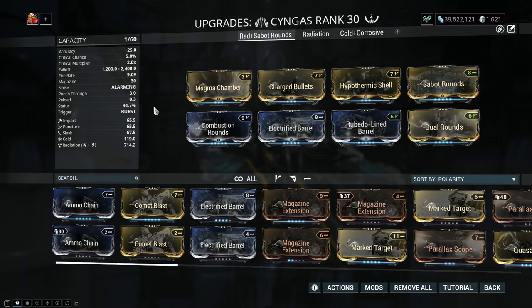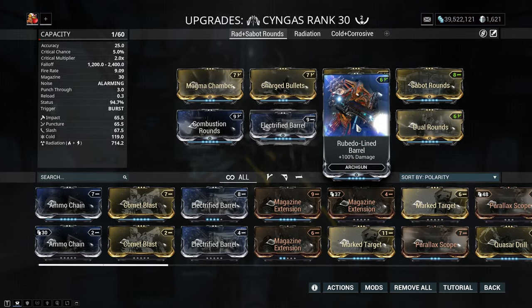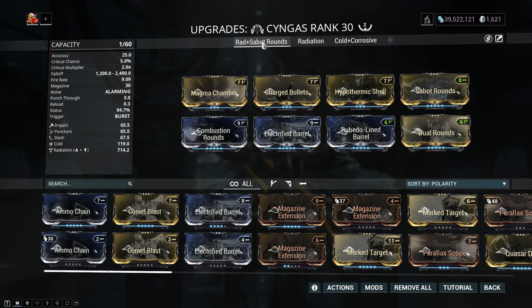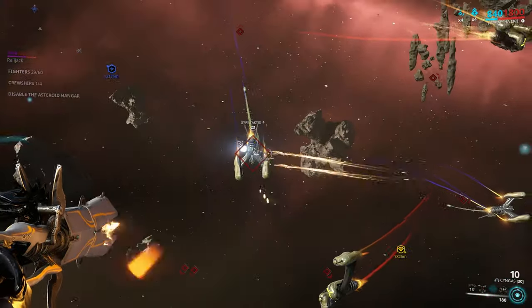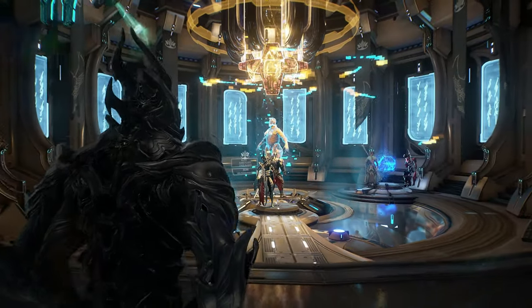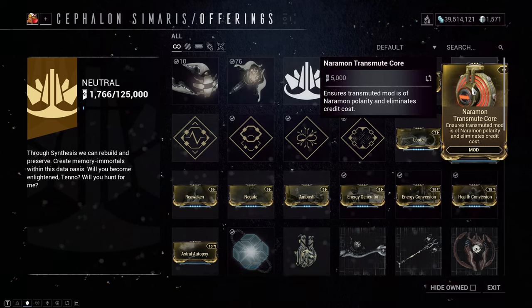Here's my build for the Chungus. You'll definitely want to max out the radiation damage here, and while the status is at 94.7%, I've decided to go with it instead of slotting in something like marked target or modified munitions in place of hypothermic shell, because cold does 25% more damage against alloy armor. Bow Rounds is also recommended because it further boosts damage output. Please don't pay plat for this — I've seen them go for as much as 170 to 200 plat, when they used to be like 30 plat. Just visit Simaris, grab some Narrow Mod transmute cores, and get transmuting. It took me like six tries, but the number of tries may vary anywhere between 1 to infinity, because this is pure RNG.